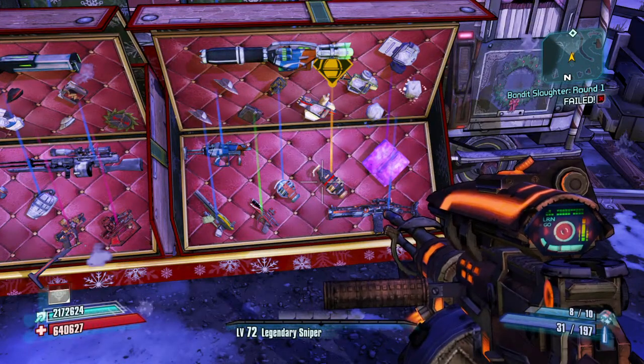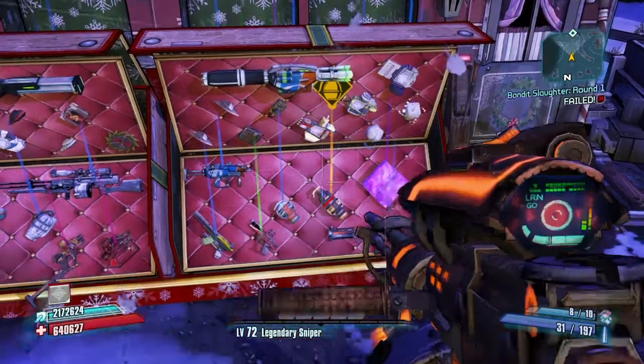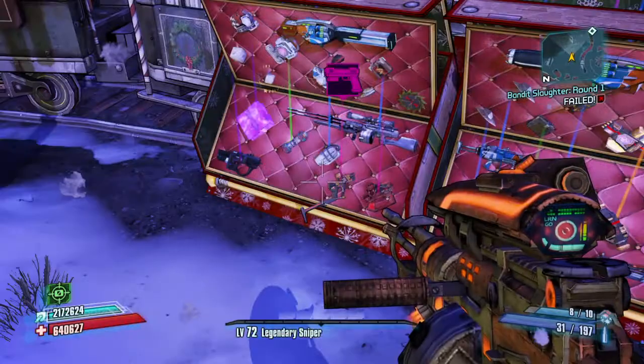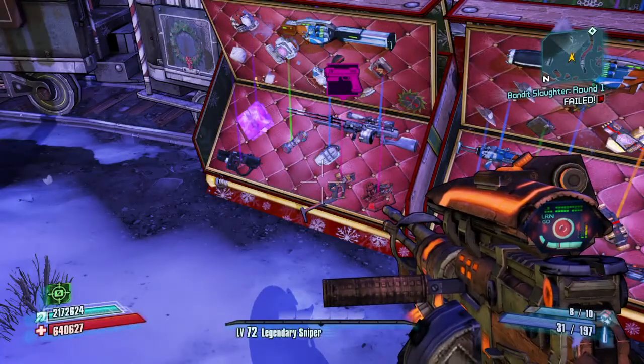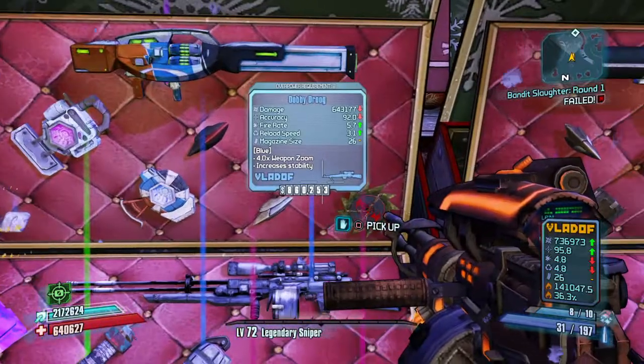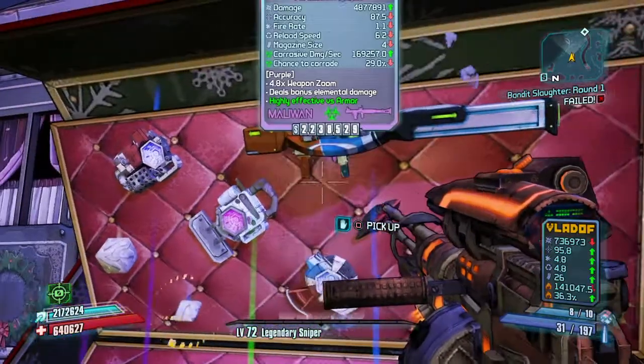I was hoping to get a legendary life well and looks like I did — it's a Nasty Surprise, and because it's fire that's good. I did want a Droog, but the only reason I wanted a Droog was for stacking Critical Ascension.